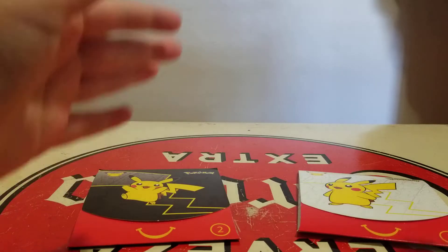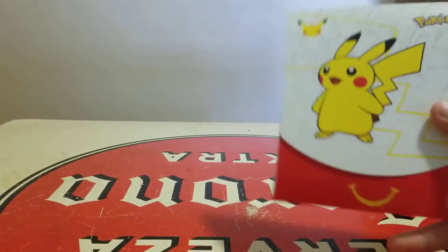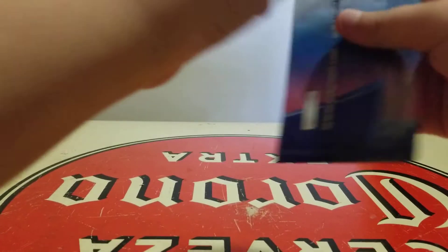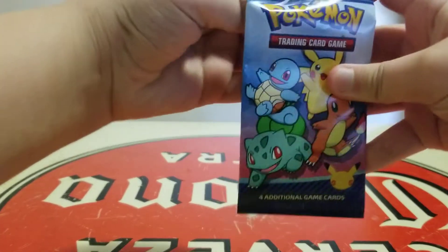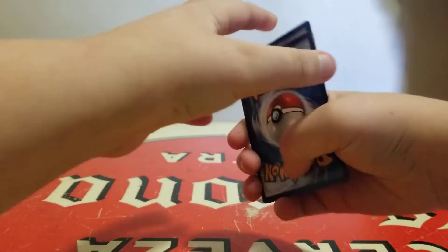Today we're going to be opening up these two McDonald's Pokémon packs right here, so let's get right into it. Just four cards in each pack, and there's going to be the holo in front, so we're just going to put one card into the back.